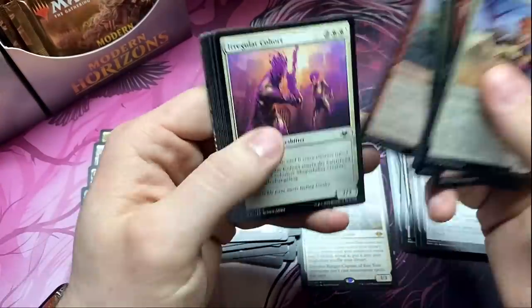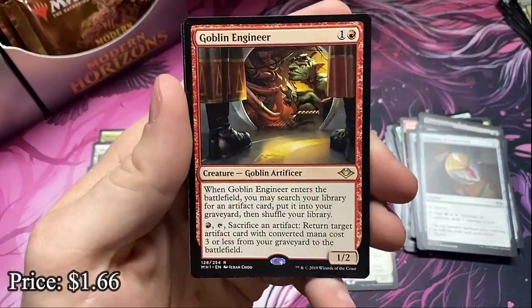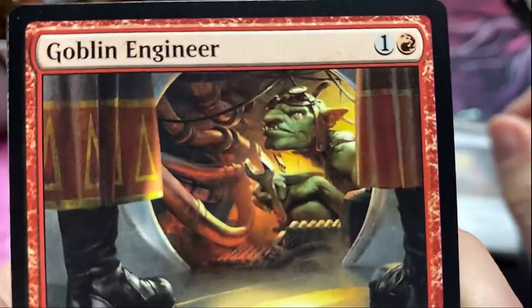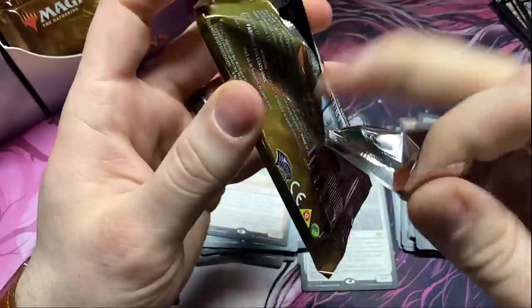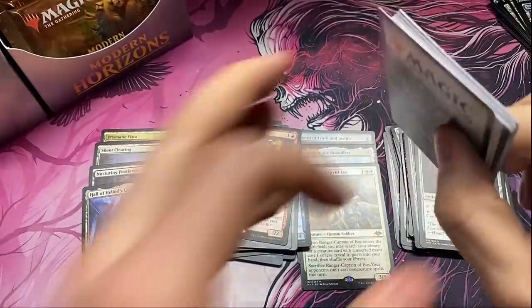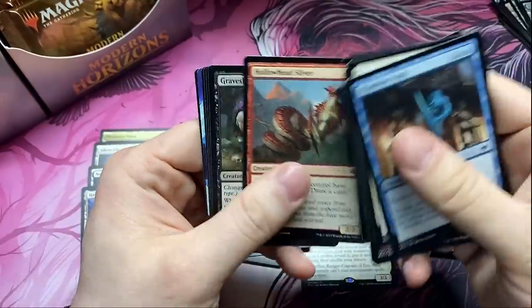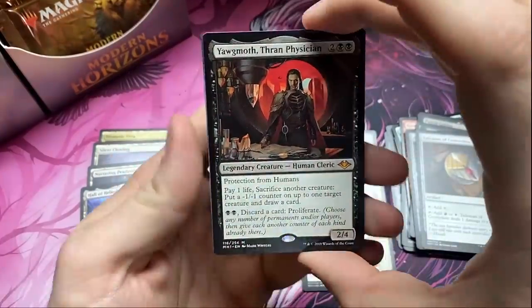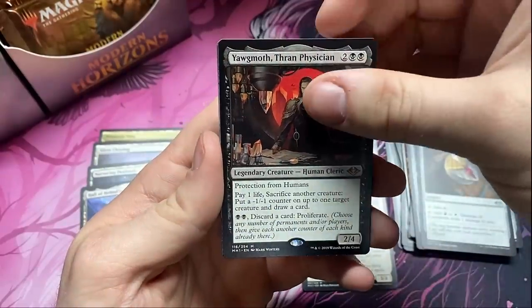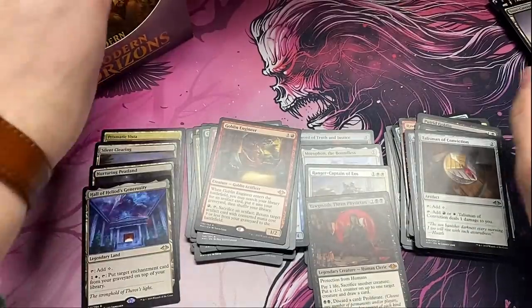Don't care about anything else at all — just need those. The Goblin Engineer — look at that little underbite, he's got blue eyes though, weird. Come on, Force of Negation — I'll take a foil one, that's fine, just give me a foil one. Yawgmoth, Thran Physician — another solid mythic, one that will probably long-term be worth quite a bit. He's really powerful. That puts us at four mythics — can we get that six mythic box?